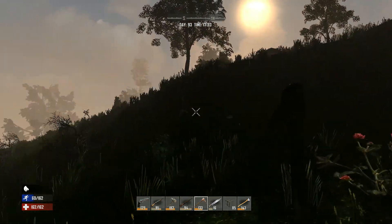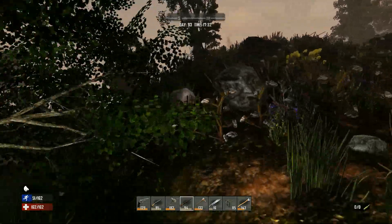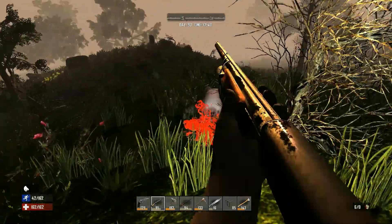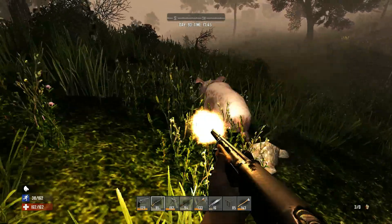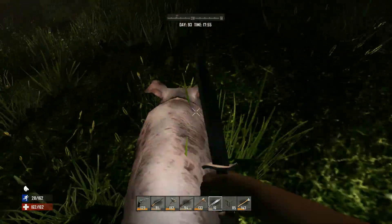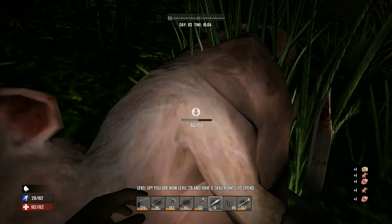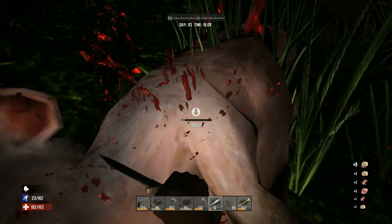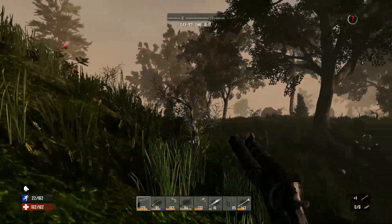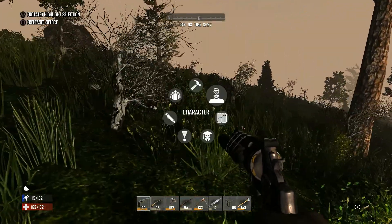Another pig — if we kill this one we can finish off a challenge. Struggled to hit it — the shotgun is incredibly weak. I put all eight shotgun rounds into that pig and he didn't die; had to stab him twice. Absolutely ridiculous shotgun damage.